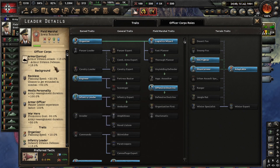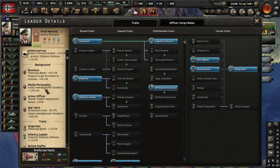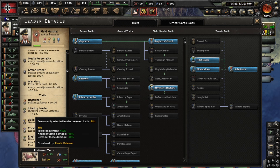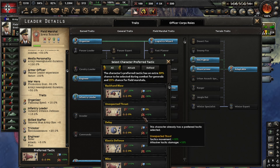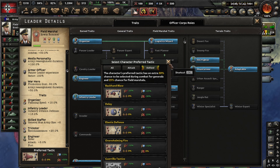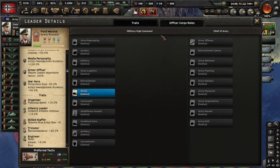After all of this, you have every trait or background trait he has. He is also armor genius — this is something exclusive to very few generals, usually one per focus tree. Here is his preferred tactic: you can open it and choose whether you are attacking or defending, and he will apply and use it mainly.